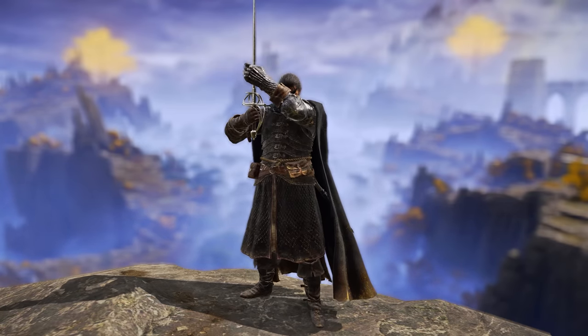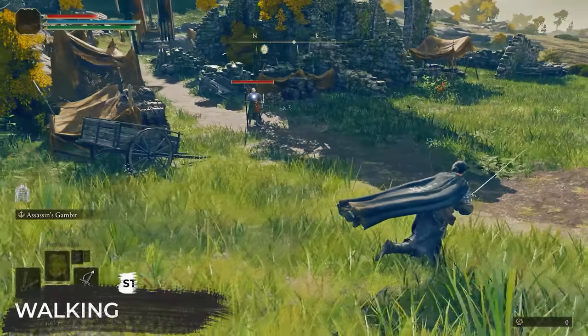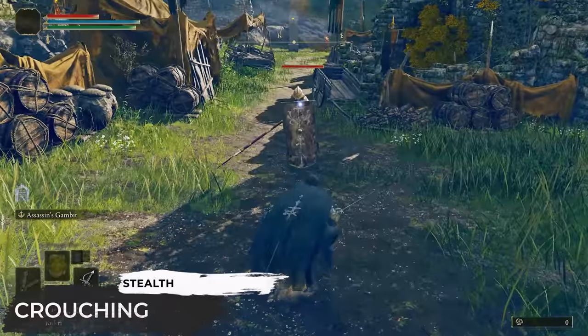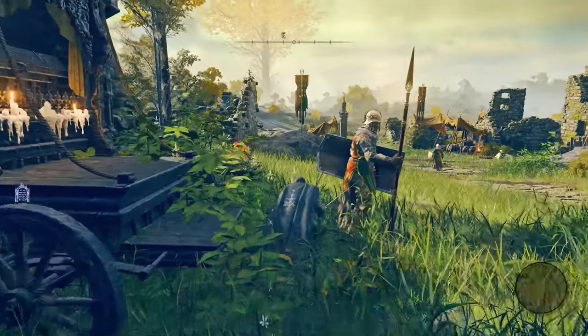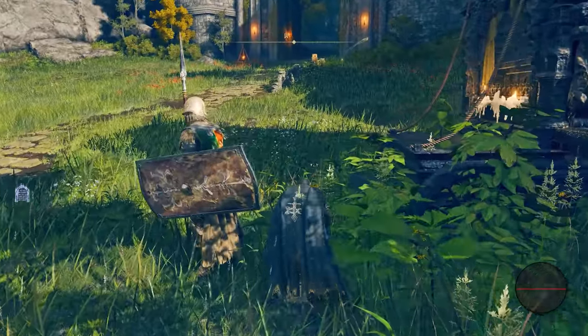Let's talk about the basics first. To be sneaky, you need to mute your footsteps and make yourself harder to see. One way to achieve both is by crouching, as it makes you silent and less visible. And by doing it in tall grass, you can even become virtually fully invisible. What's nice is that sprinting while crouching does not make any noise either, so there really is no reason to not sprint crouch.